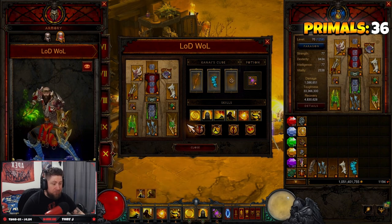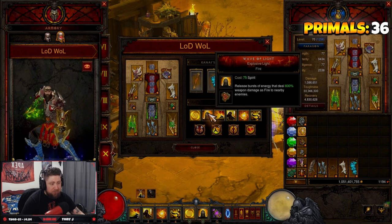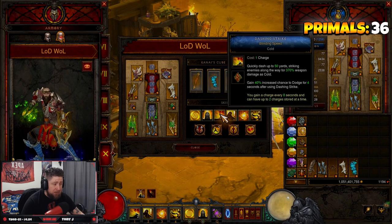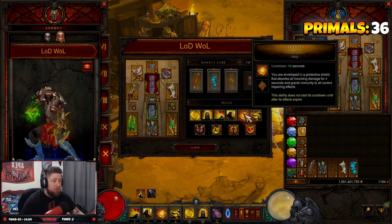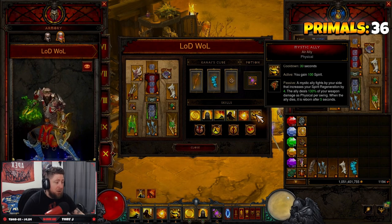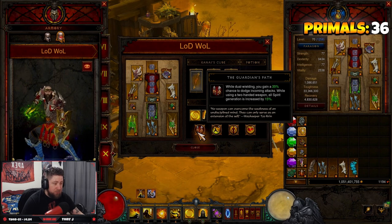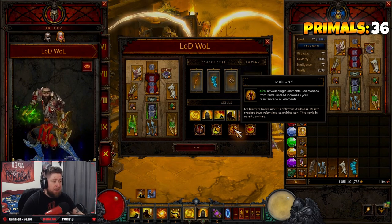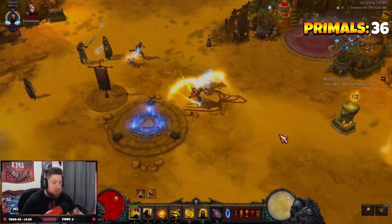For skills: Cyclone Strike with Implosion for the bigger AOE pull, Wave of Light with Explosive Light for a big burst of fire damage, Dashing Strike with Blinding Speed to move around the map faster and gain a dodge chance. Epiphany with Desert Shroud for damage reduction and resource regeneration. Serenity with Ascension — we become invincible for four seconds. Mystic Ally with Air Ally — gains us 100 spirit to keep spamming Wave of Light. Passives: Guardian's Path for 35% dodge while dual wielding, Seize the Initiative for more damage, Harmony to convert single elemental resistances into all resist, and Beacon of Ytar for cooldown.